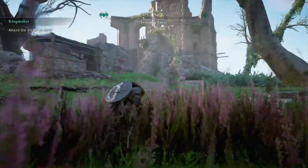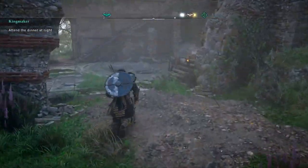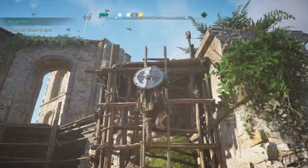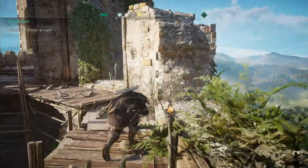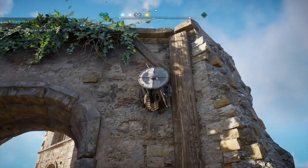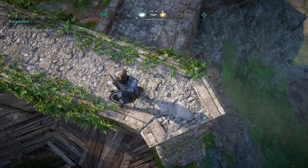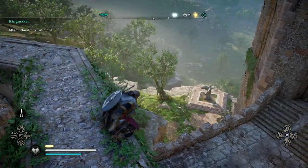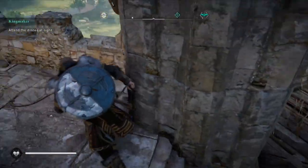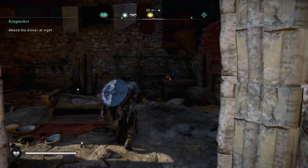Like any location for synchronization, you have to climb up to the top and then synchronize the location. In this case, it seems pretty easy until I realize I have to jump back down and somehow walk around inside the tower in order to get to the synchronization point.